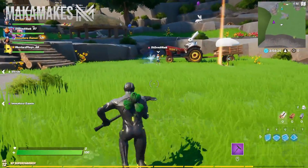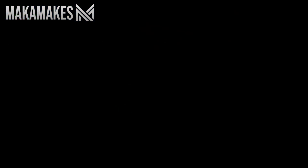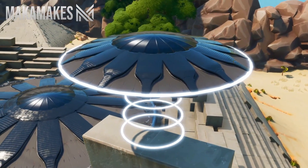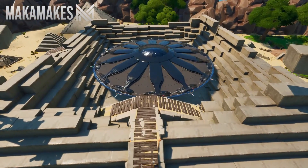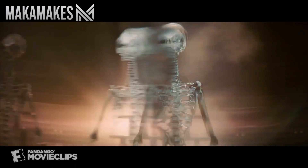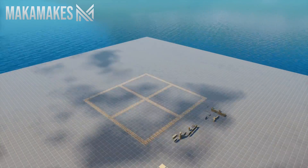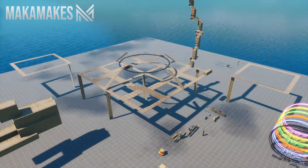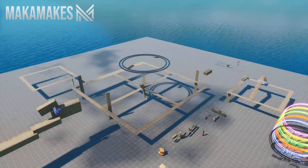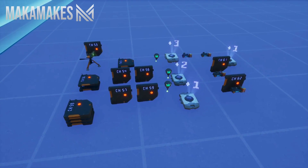Before we started working on the project we had to come up with a plan first. After a bit of brainstorming we came up with a few ideas such as having flying saucers help build the pyramids, having a Llama statue instead of the Sphinx, and having a giant UFO at the centre of the pyramid. I mainly got these ideas from Indiana Jones and the Kingdom of the Crystal Skull. I would be in charge of the main pyramid with the flying saucer, Stormhawk would build a Llama statue, MusterPlays and Shride would handle the surrounding landscape, and Immature Gamer would design the map mechanics.